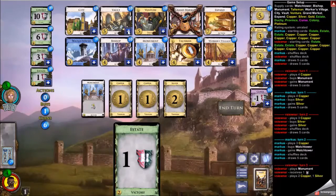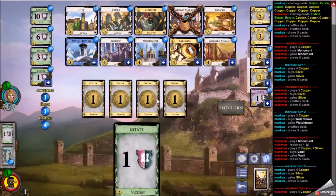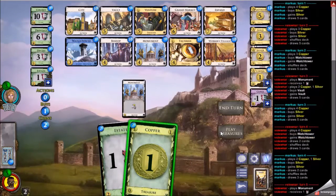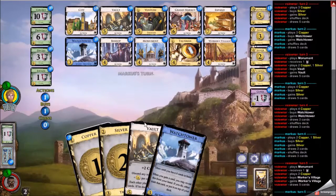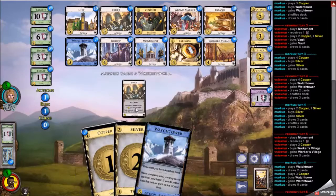Getting to seven was theoretically possible but very unlikely. My opponent goes for Watchtower and Silver — not really sure what they're going for, fairly flexible opening. I am able to get my Vault and I'm going to buy a Watchtower myself, a very useful card. My opponent already has a couple of those. On four coins, just a Workers Village for me — I have a couple terminals and I'll want the plus-buy from the Workers Village as well as the actions.